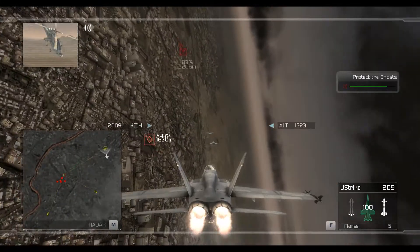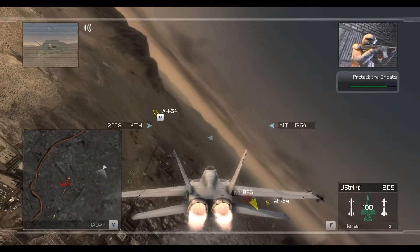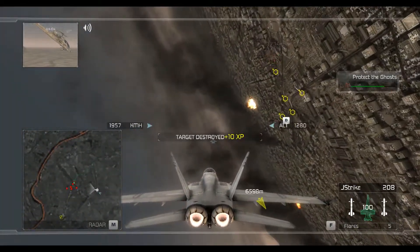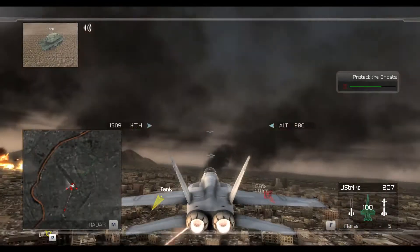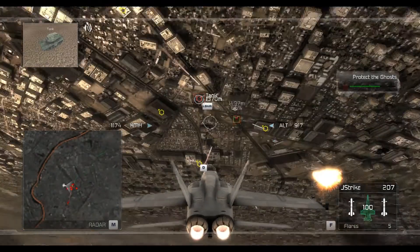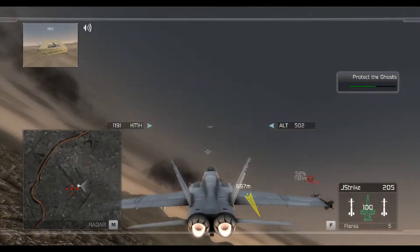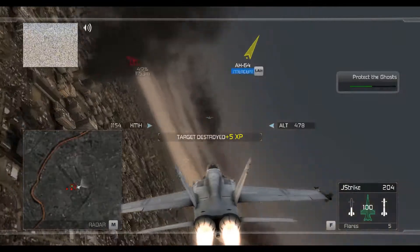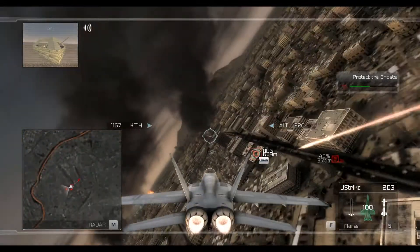Ghost Leader, I need a sitrep — what's your situation? This is Ghost Lane! We've cleared the LZ and are setting up defensive positions to receive the extraction! Copy that. Good luck! Fox killed. Good shot, flight lead. Weapon launch. On target, on target — ground unit destroyed. Showing clean separation. You've got a lock, flight leader. Fire at will!